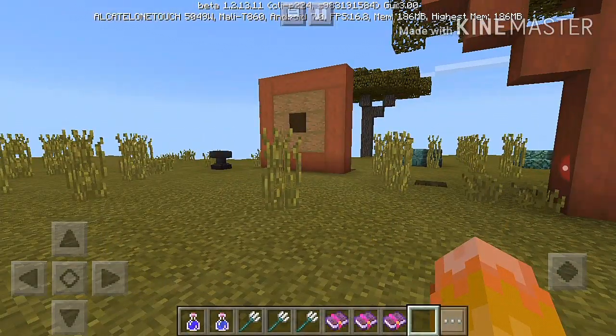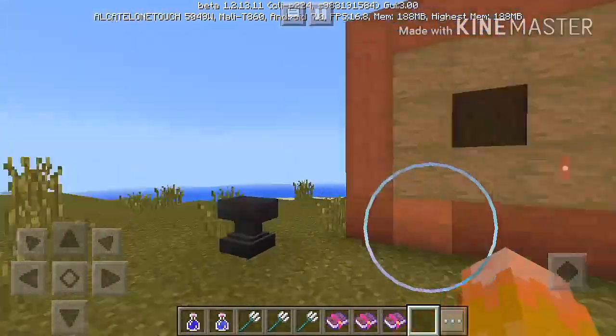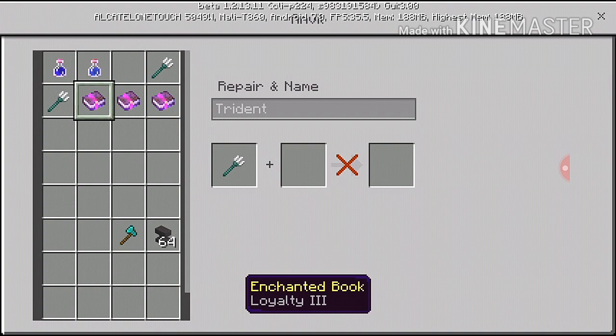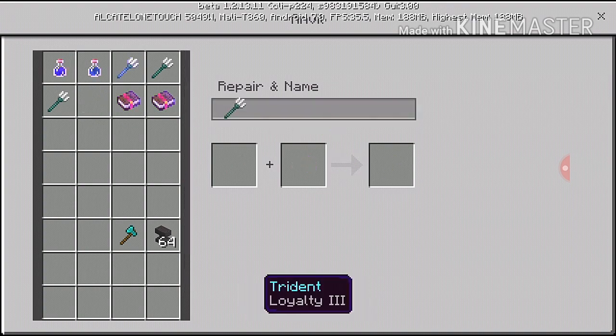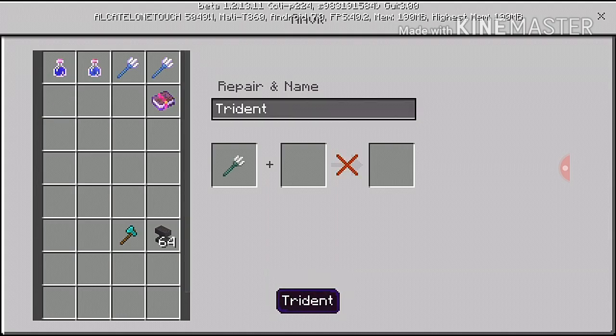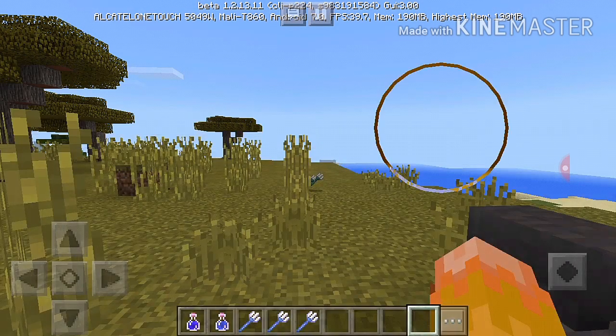The newest beta for Minecraft has been released, and that gives us the option to enchant Tridents. First we have Loyalty, then we have Riptide, and then we have Impaling. And let's see what all three of them do.